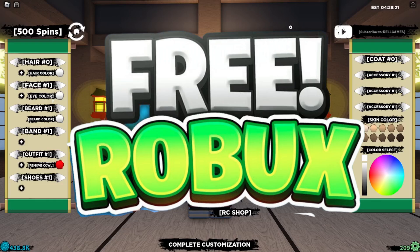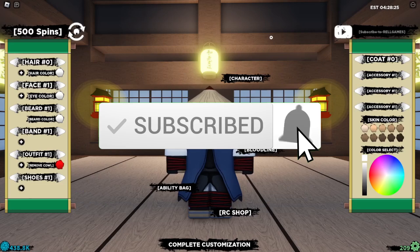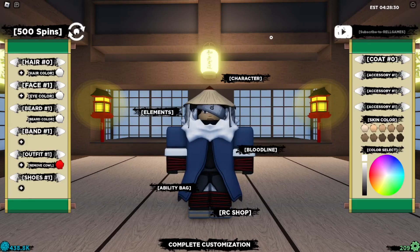Before we get started, as usual make sure you hit the like and subscribe button for brand new working codes after every update. I play Shindo Life — it's one of my favorite games — and I drop codes literally every week. Make sure you hit like and subscribe right now to join the community.